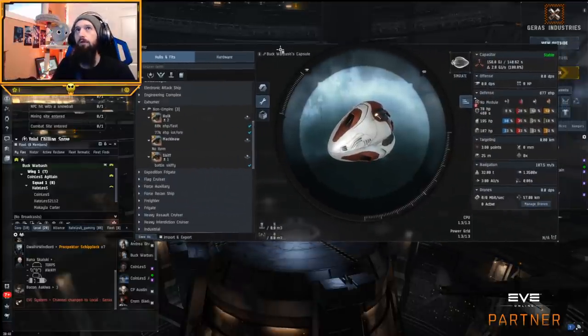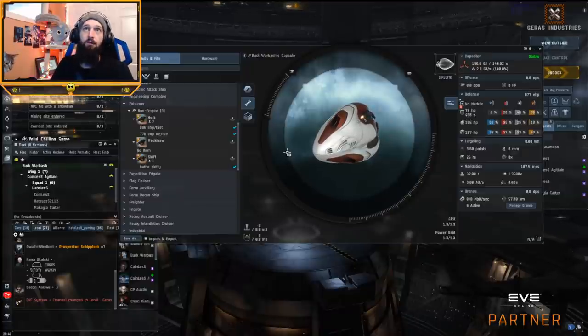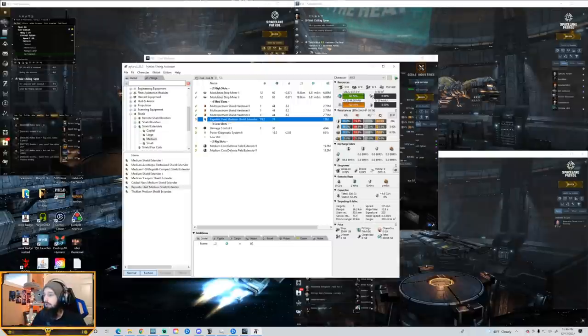What I've noted in playing with these fits is that overall fits on mining barges have roughly doubled in potential EHP. I have here on my monitor an intentionally un-updated Pyfa to show you guys an old Hulk fit. So this is a Hulk with a medium shield extender — at best you were able to get 36,000 EHP. That was the best you could do.